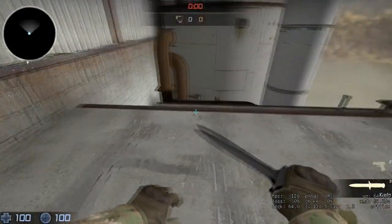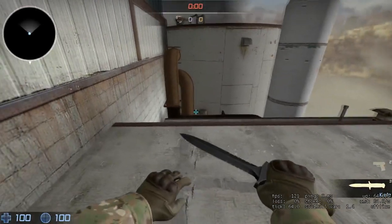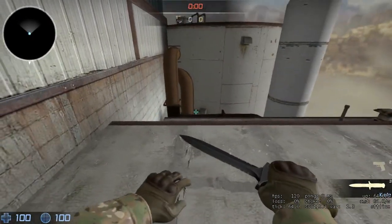Hey guys, Darwin from Playcasts here, and today I'm going to show you this map. Basically, if you miss the jump to silo, it respawns you on top of the thing, and it's really great for just practicing the jump onto the silo. I like to sort of line myself up with this dark line on the left-hand side, and then crouch just as I'm about to land on the pipe, so it sort of boosts me on top.